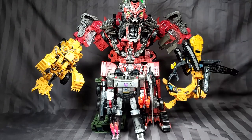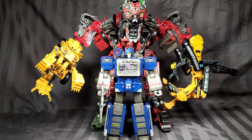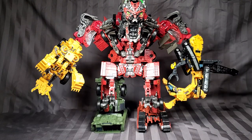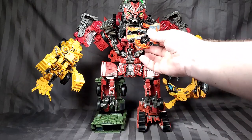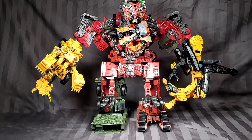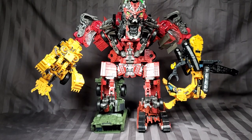Here is Voyager class Siege Megatron — a little bit taller. Here he is next to Titans Return Leader class Soundwave — he comes up to kind of the chest. And probably one of the more important comparisons: here he is next to the Legion class Mudflap. Those of you who have seen the movie will understand this. Okay, let's release poor Mudflap — he's had enough happen to him.